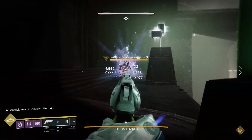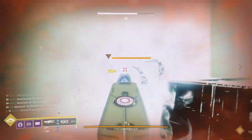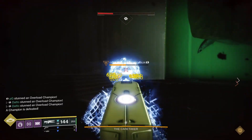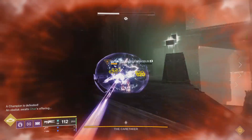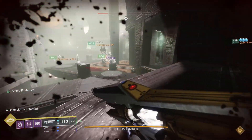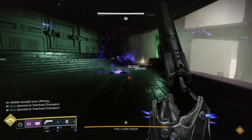In the Caretaker encounter, you will now have Overload Hobgoblins spawning in continuously after a brief time dealing with the boss, and they will be spawning on both the left and right sides. You will need to assign people to stun and kill these Overload Hobgoblins. The more Overloads you kill, the more that will continue to spawn in, as they continuously spawn until the obelisk is fully ready.